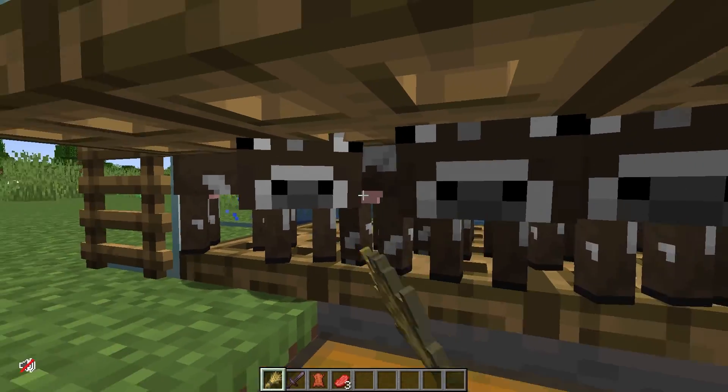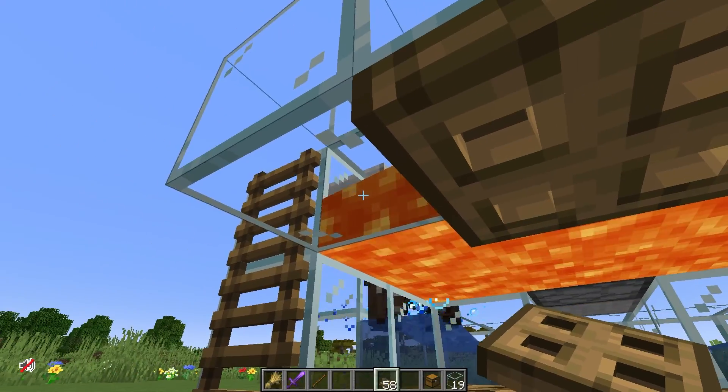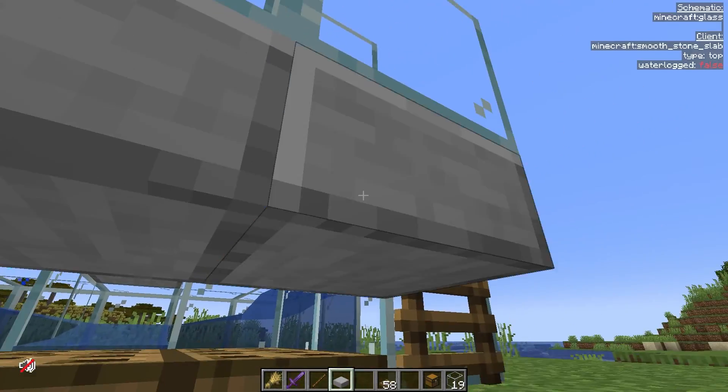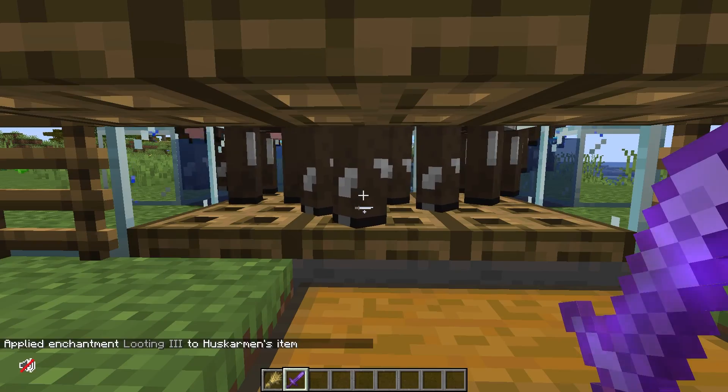If you want to feed the baby cows to make them grow faster, you can add some trapdoors on the blocks right here. Make sure they are on the top side of the block right over the chest. Alternatively, you can use slabs.